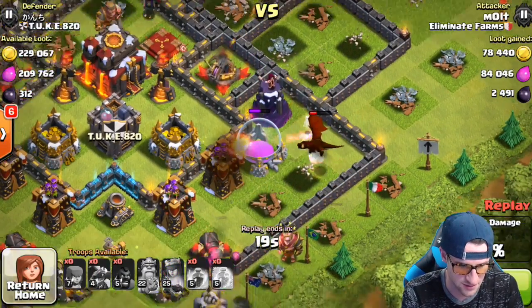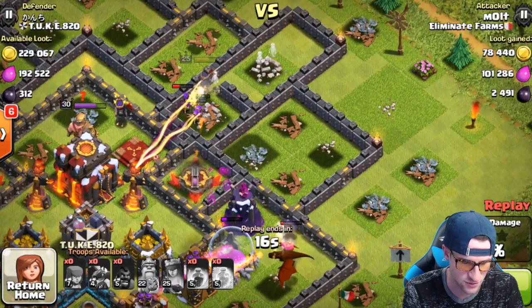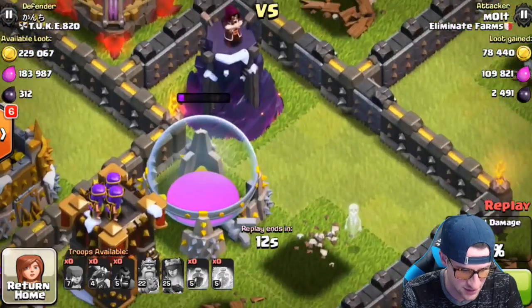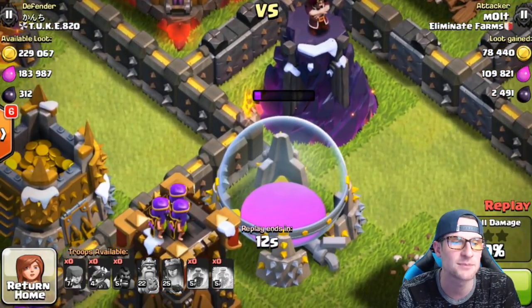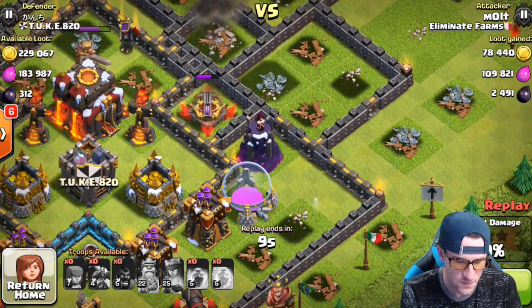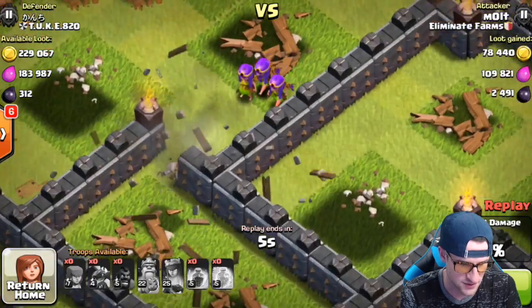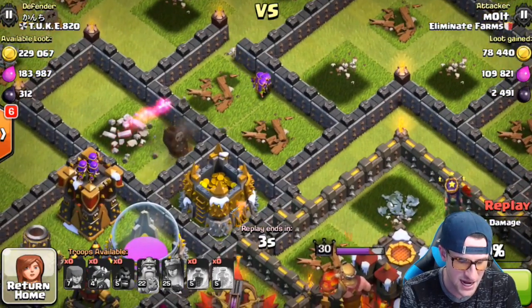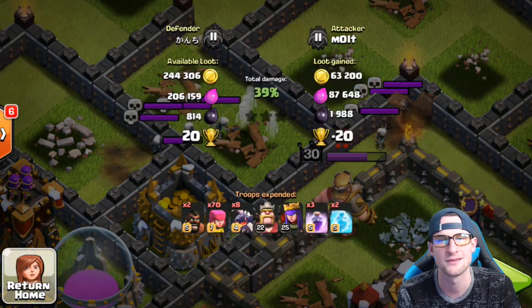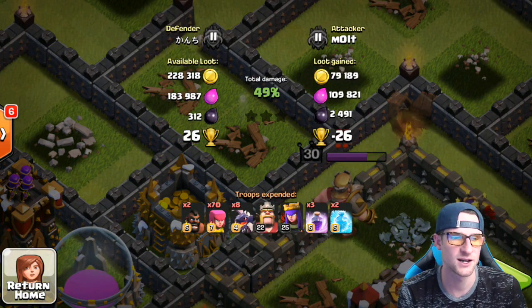The archer queen is messing around with some skeletons, and the dragons are not on the same page, which screws us up. My queen is being really unproductive up there - I had to use her ability to get through a wall because the X-Bow was shooting at her. She gets in but can't do anything. Look at this elixir storage - it has absolutely no health left. We end up getting the 49% right there. The archers head in like they heard there was a party and weren't invited - and then they just died. We lost 26 trophies there.